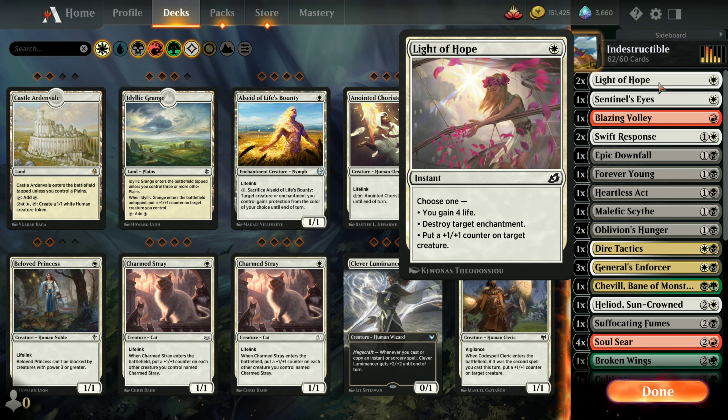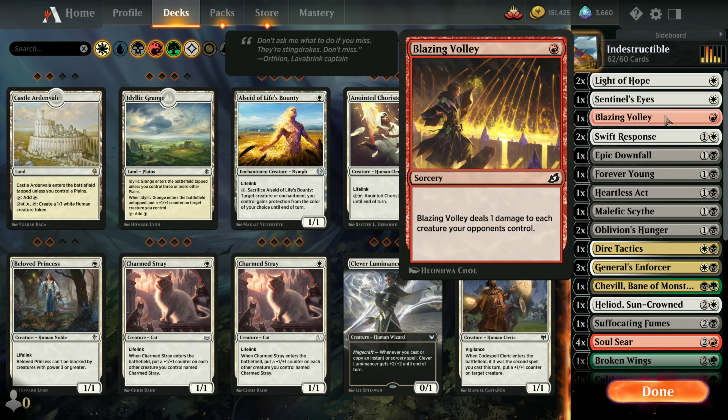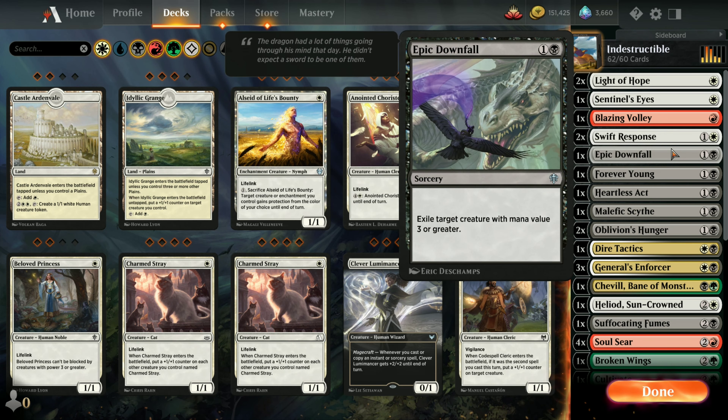So here we have two Light of Hopes, one Sentinel's Eyes to give a creature plus one and vigilance, one Blazing Volley to take out a bunch of 1/1 creatures, and two Swift Response. A lot of these are just early cheap cards that we use for removal of the opponent's creatures.